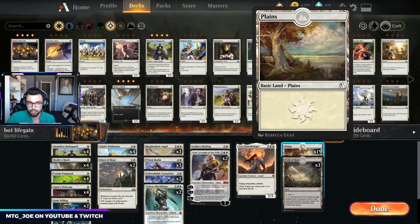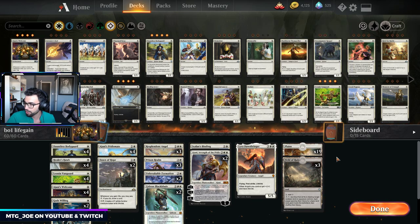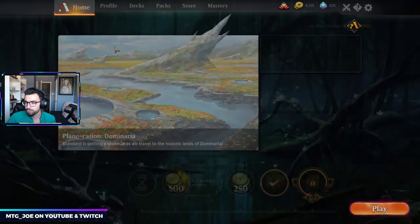Mana base is pretty simple — 19 Plains, three Field of Ruins for Field of the Dead or any of those troublesome cards. This is best of one, so no sideboard. We'll run it through and see how it goes.